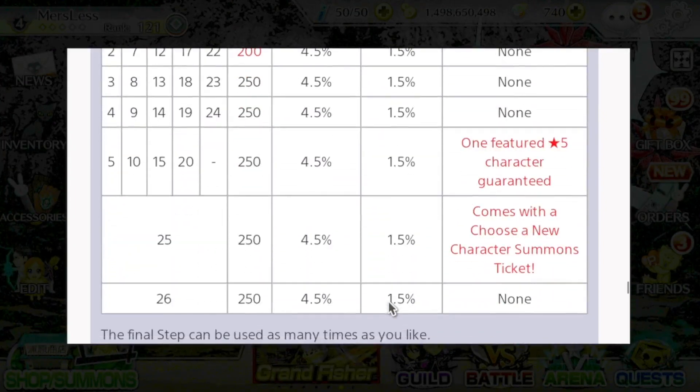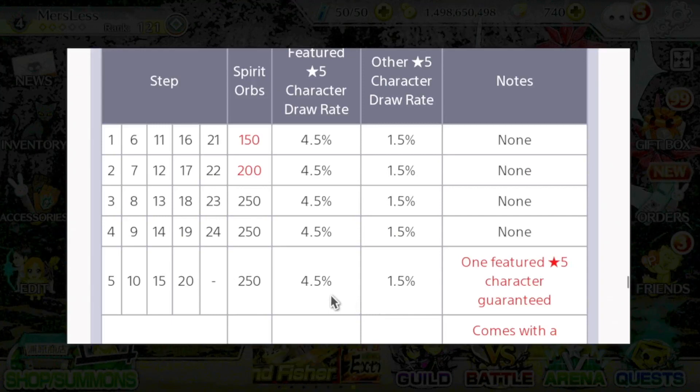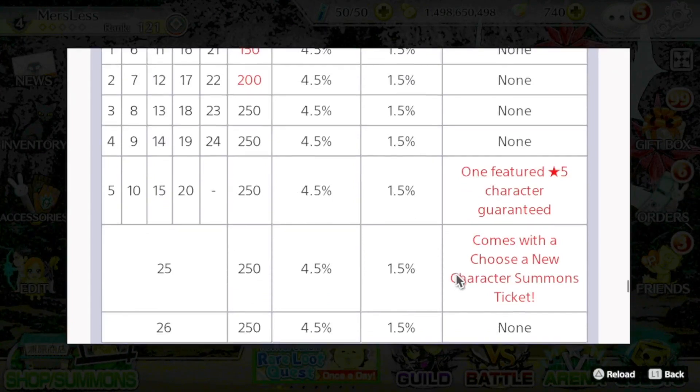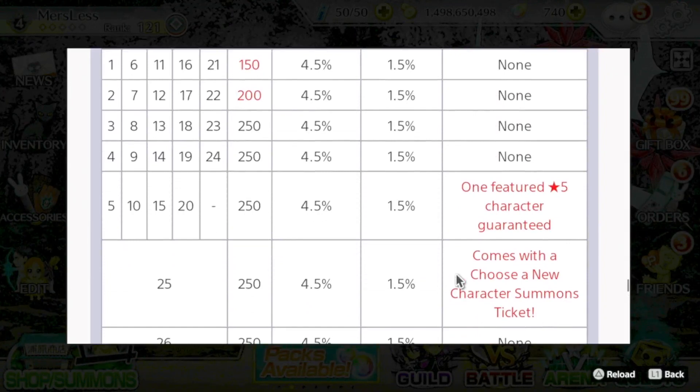As for the banner itself, it is 26 steps. At steps 5, 10, 15, and 20, you are guaranteed one of the featured five-star units. Step 25, you choose a new character ticket. So if this is a banner you do want to summon on, you will have to go pretty deep if you want to get at least one of the new units.